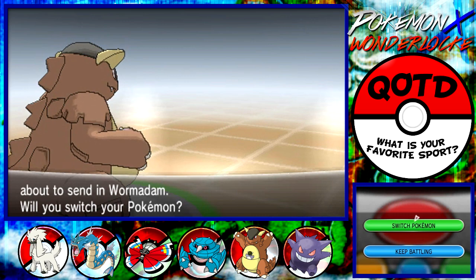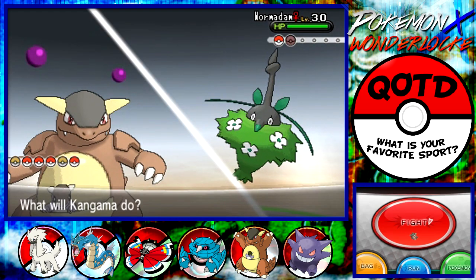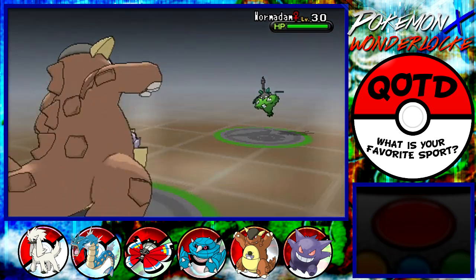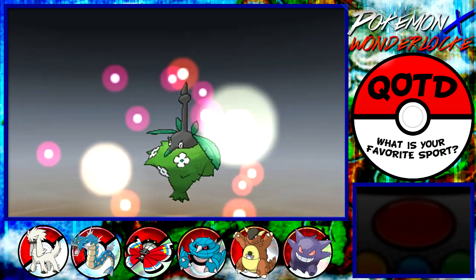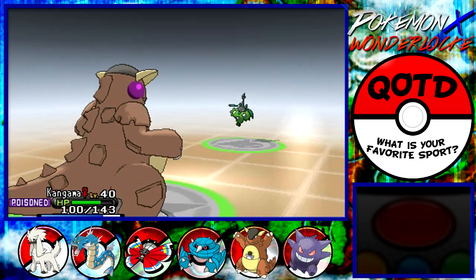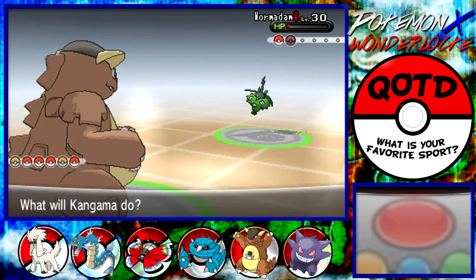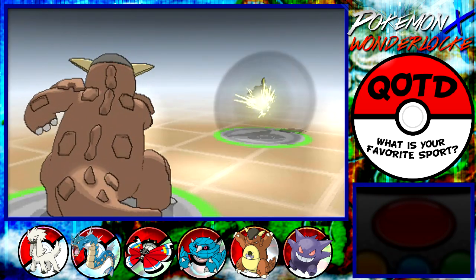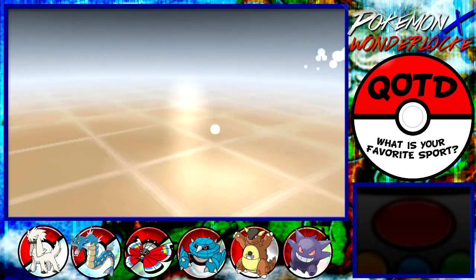But that Rosalia is really annoying — toxic spikes and then poison point? That's just stupid. But here's Sin's favorite Pokemon, Wormadam. Sin hates Wormadam. It just lived a Mega Punch — this thing's a monster. And it used Hidden Power Fighting. This thing is too good for me, I swear. I'm scared of this thing. Chip away! That Rosalia was stupid, man. Seriously.